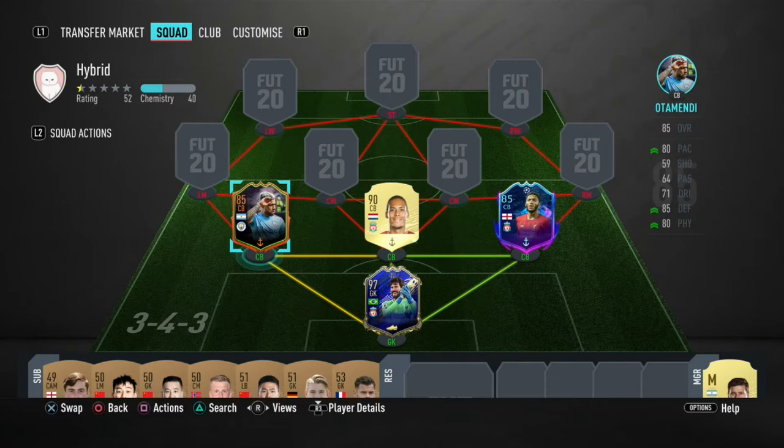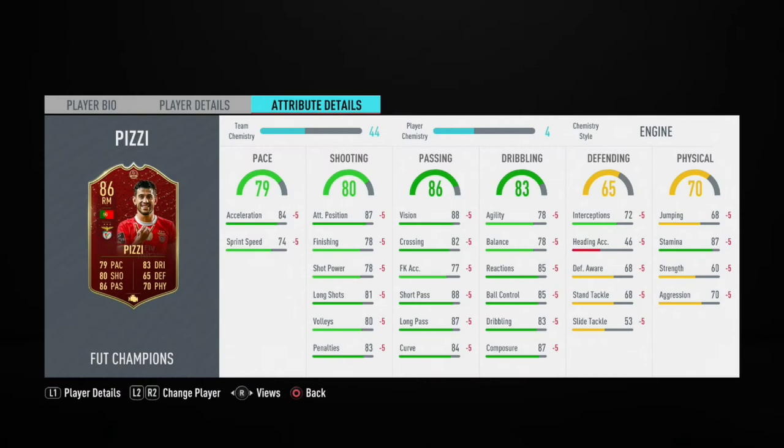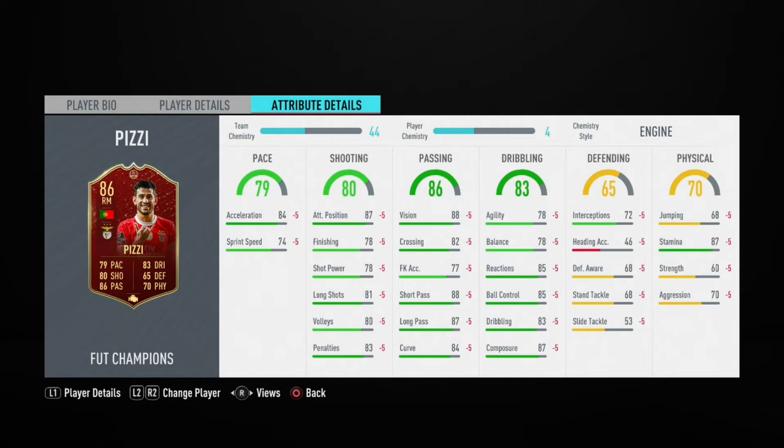Onto the right mid spot, we have PC here. He's not going to play right mid — he's just not fast enough — but in 17 games he's had five goals and 12 assists, which is a contribution per game. He has great short passing at 88, long passing at 87, good composure, and good dribbling. He's more of a midfield CAM player, there to work passes and provide assists.